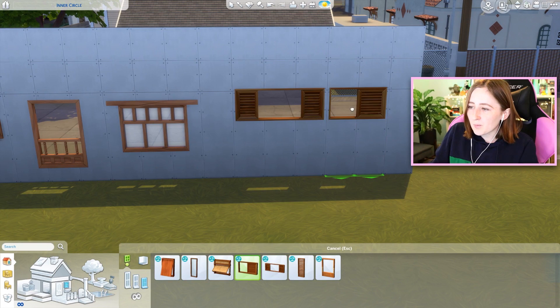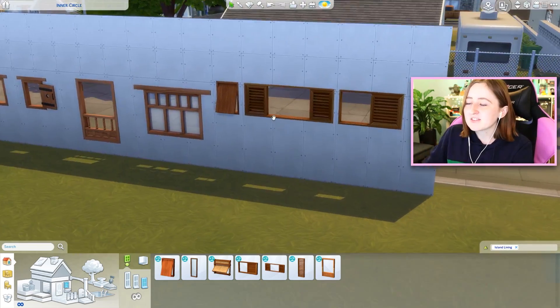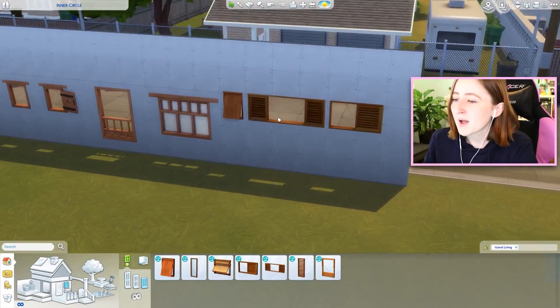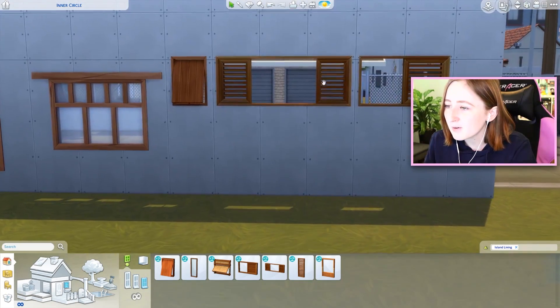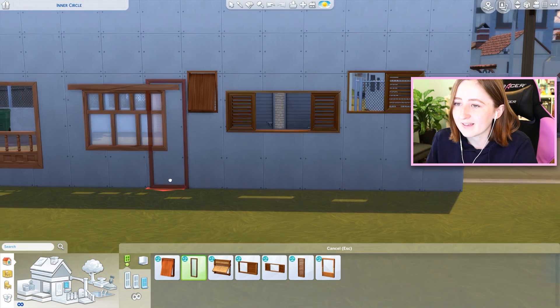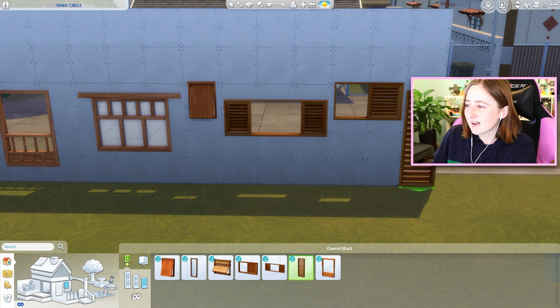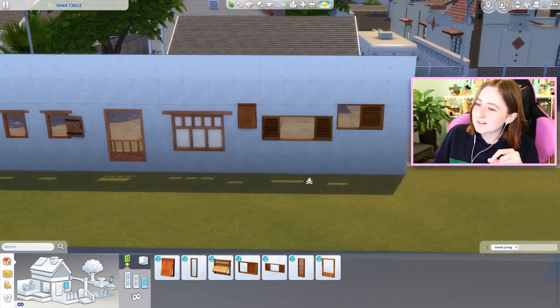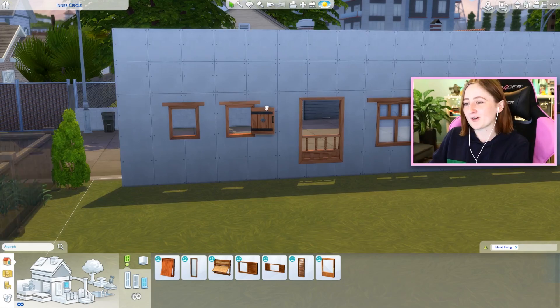The same goes with island living - I just wish that these weren't the way they were. I wish we had a good single tile window that isn't this one. I think they're a fun stylistic choice, but I think it was a missed opportunity. I like this window, I just wish it wasn't the only good one. The glass ones are great, but why is that the only good single tile? So I think I'm gonna pick these windows. I just don't like how they're open. I'm sorry.